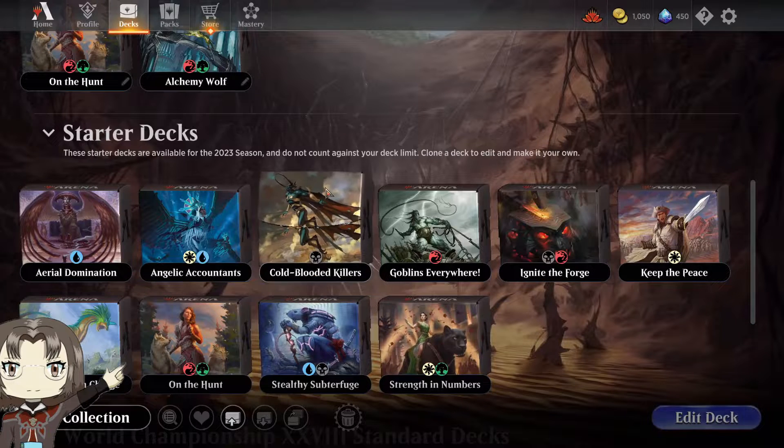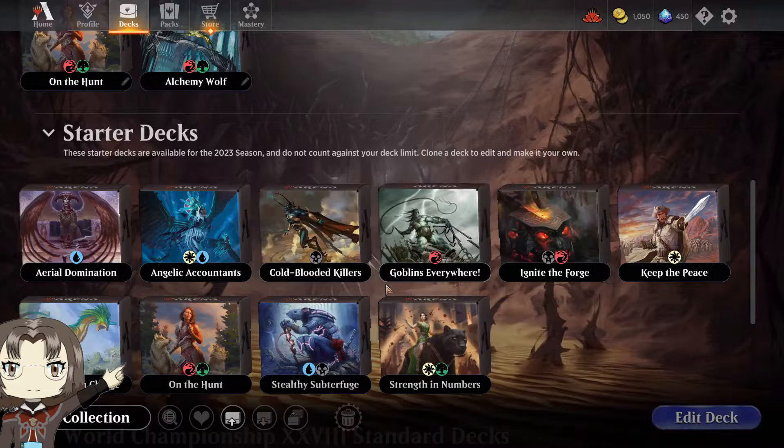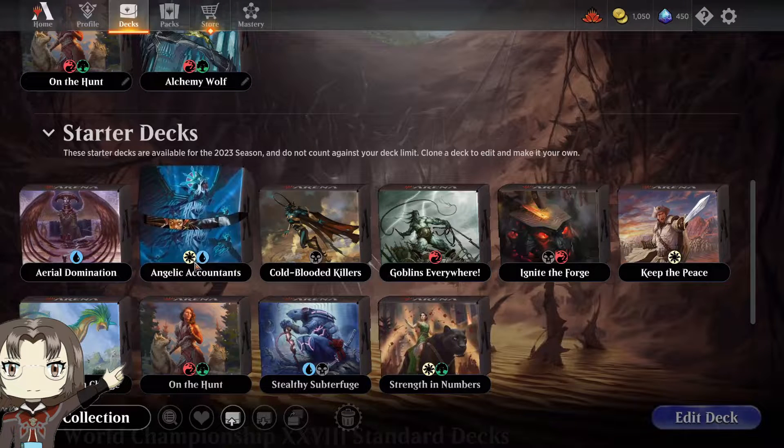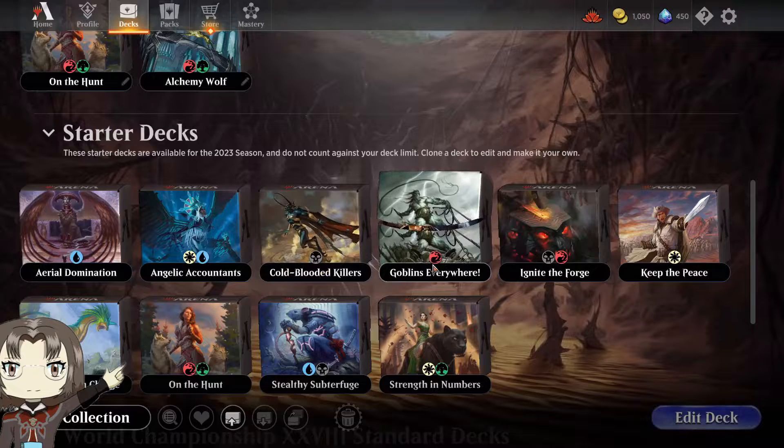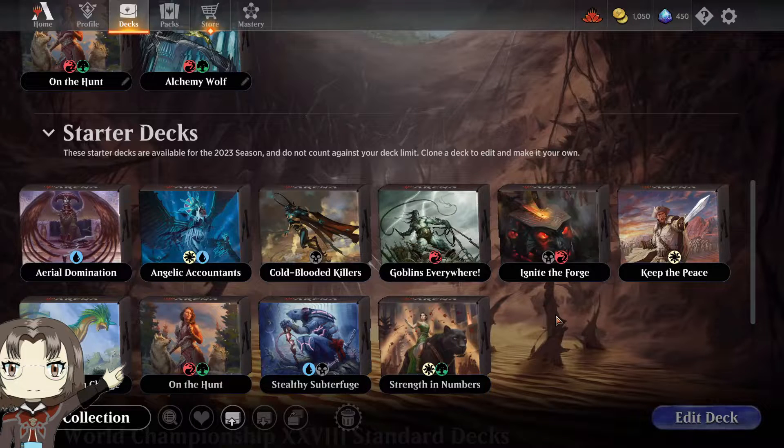In Magic the Gathering, your cards are segregated into one of five colors: white, blue, black, red, and green. You can see these decks have symbols denoting what color cards are in them. These decks with only one color are the tutorial cards — who wants to play those? Nobody.